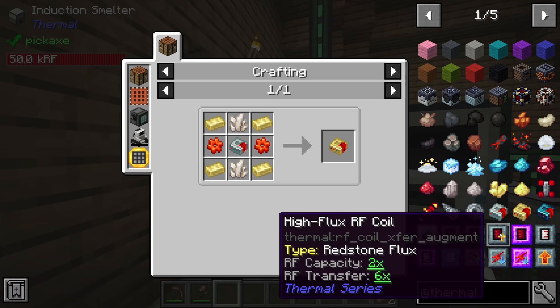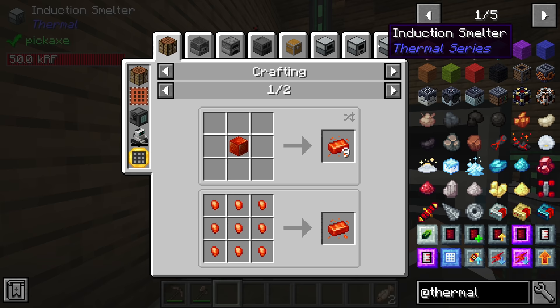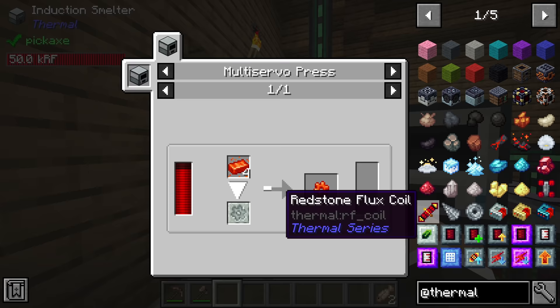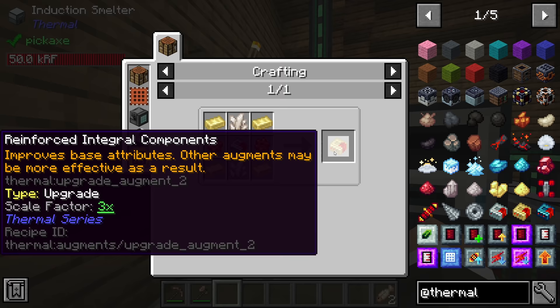For now, I don't think we have what it takes to make the second tier because we don't have any signalum yet. It's quite possible that we could make some signalum - it's a combination of silver, copper, and redstone, so it's actually not too difficult. Maybe we could look at making the reinforced version today. But to start, we're going to begin with the hardened version, and you have to use the hardened version to make the reinforced version anyway.